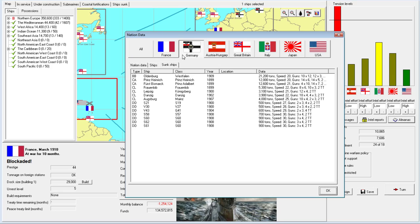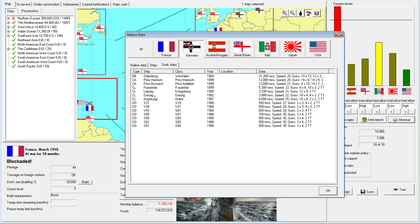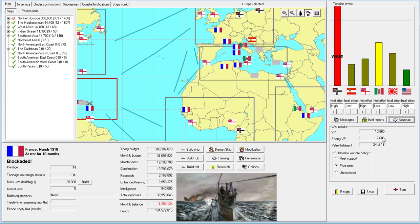I wanted to look at the sunk ship count. I've only lost one destroyer - I think the Réparateur. However, we've inflicted an almost unbelievable amount of damage on the German Navy considering our losses are nearly none: a dreadnought, two armored cruisers, four light cruisers, and seven or eight destroyers. In terms of victory points, it's very lopsided in our favor.